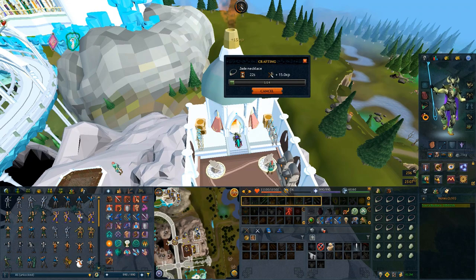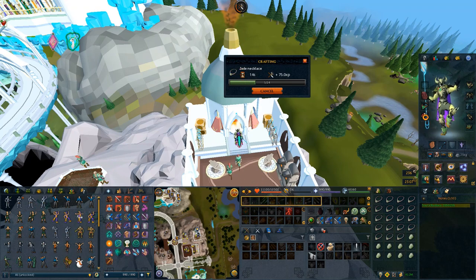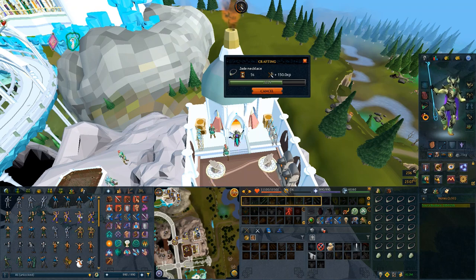I'm not sure why I decided to take a look at this, but I did, and what I discovered is that there is a low supply of traveler's necklaces in the GE and there's a super high demand for them. So I instantly bought them at around 30 to 50k, and saw that all it took to make one was a jade and a steel bar, and then one cosmic rune to make it a traveler's necklace.